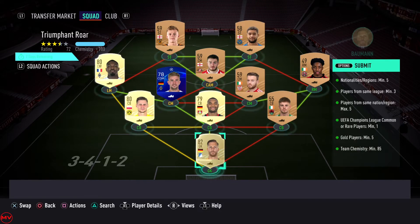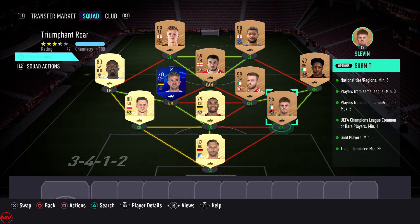Let's get into the video. Pretty simple SBC — you only need five gold players and only one common or UCL player. I used a common from Bundesliga, so I surrounded him with another four Bundesliga players.